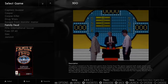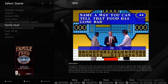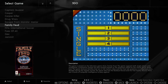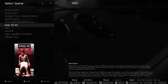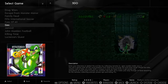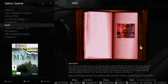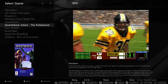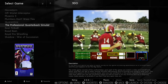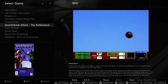Looking at the 3DO library: there's a Family Feud-style game where the spelling of 'odour' comes up — the UK puts a U in it. FIFA is in there, Foes of Ali, Gex, Killing Time. Everything is complete — it's just a really nice experience to flick through and see so many games with all their artwork intact.